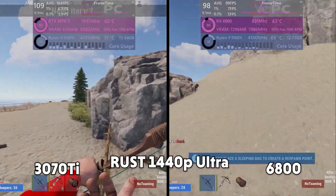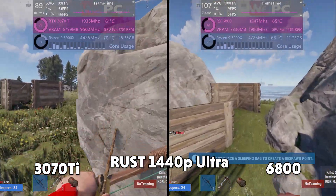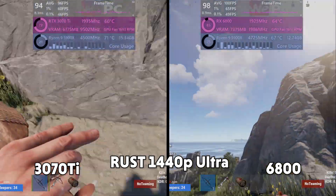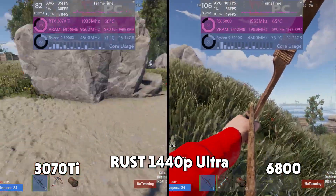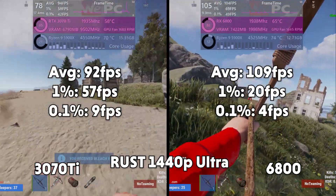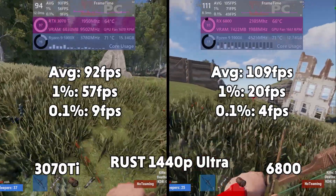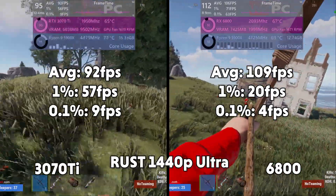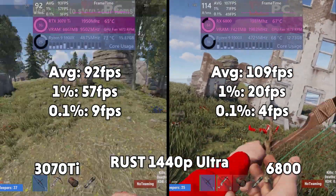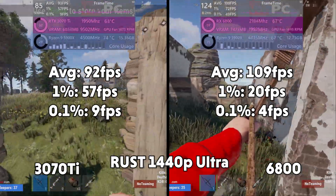Rust now. Rust ran horribly in 4K so I opted straight for 1440p. On this Bohem training server you can see that the FPS differed quite majorly. It was surprising to find that the 6800 performed much better than the 3070 Ti. 92fps average for the 3070 Ti with 1% of 57 and 0.1% of 9. Remember how multiplayer games get more stuttering — Rust is subject to the same story. The 6800 gives us averages of 109fps, more than 10 over the 3070 Ti, with 1% of 20 and 0.1% of 4. Now that is a surprising result.